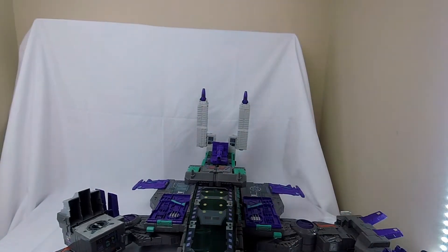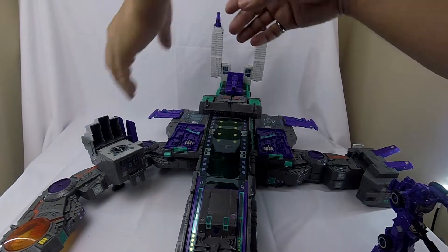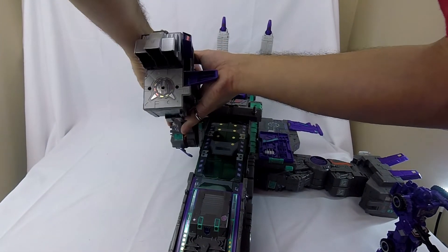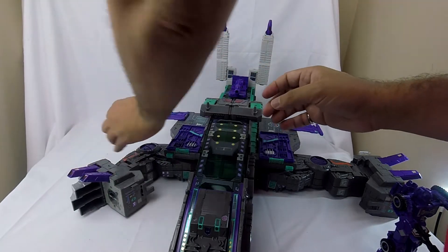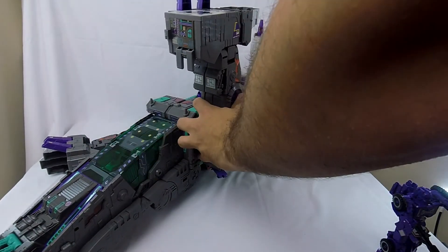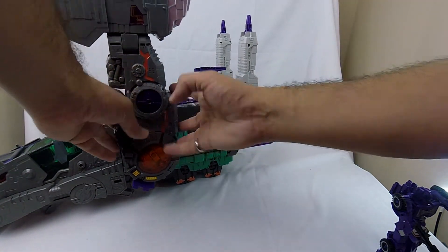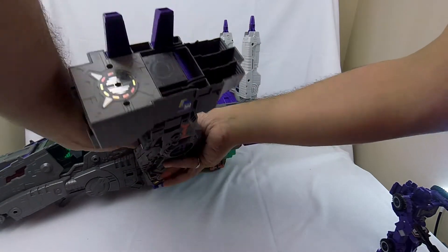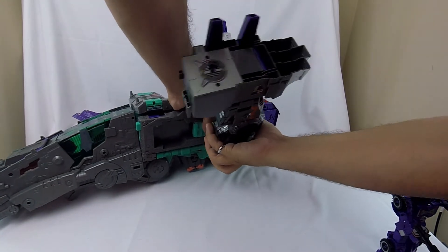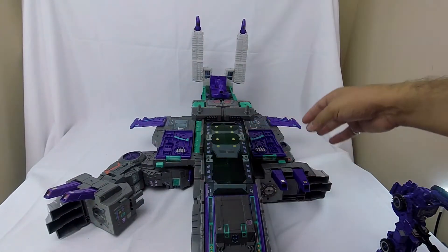That leg is in; we're going to do the same thing on the other side. Now both legs are safely put away. We come in on the leg, fold his arm back — I'll do it on the other side on camera. Push this lever in, which releases this leg port, and squeeze it into the back position. That lets us get the foot out in front and compress things down into spaceship mode.